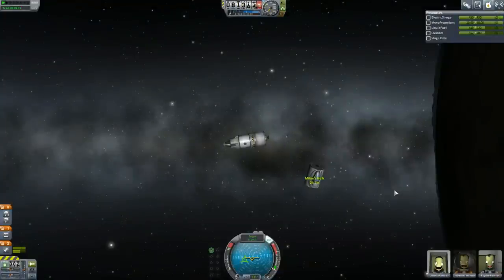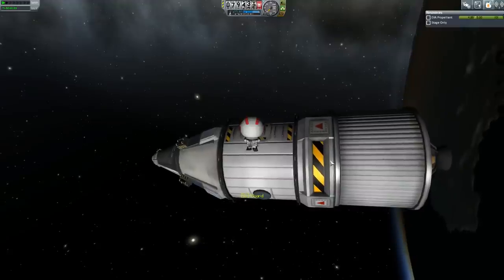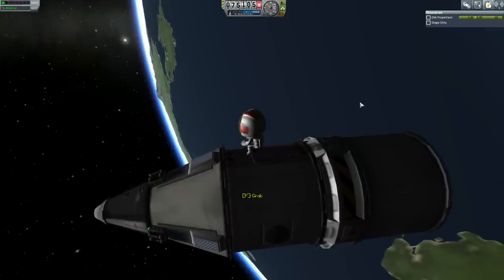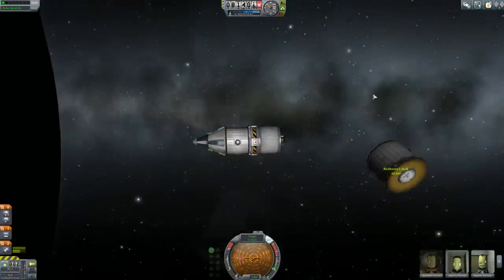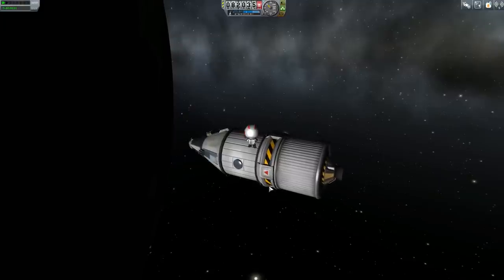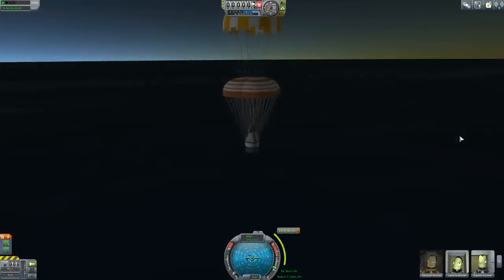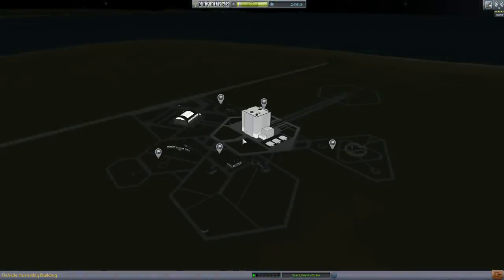Let's take a quick look at the contracts - the VIP ferried to safety, excellent. We rescued Millies Kerman, we rescued Ray Dan, and robbery Kerman was added to the crew, which is excellent. Millies Kerman was added to the crew, excellent, and Ray Dan was added to the crew. Now we can get ready and head off to the moon.